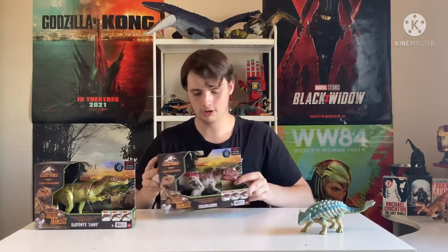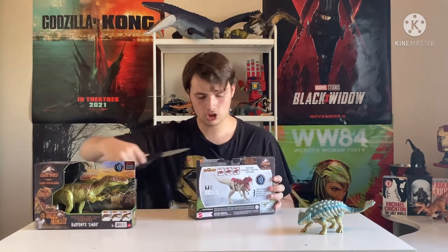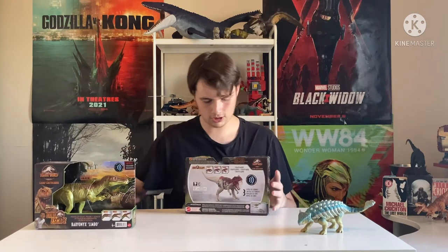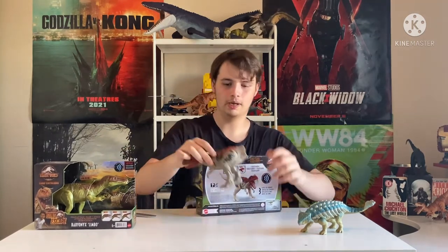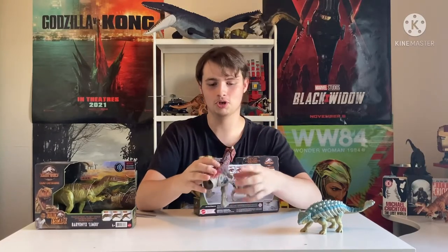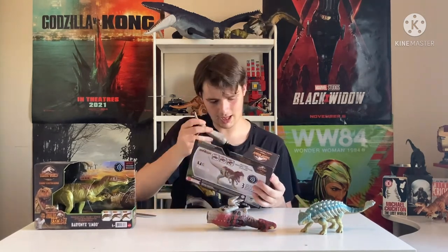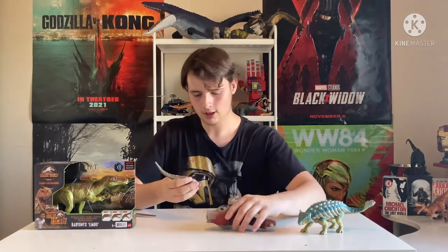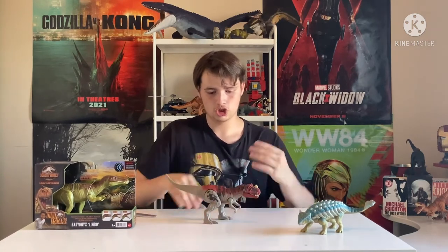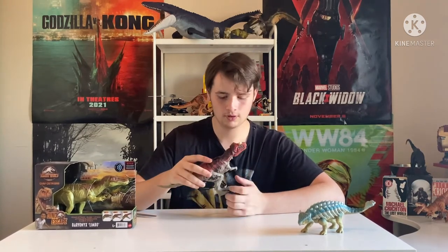We're going to move on and actually pose Bumpy as ready to fight. Let's go with the Ceratosaurus next — you've already seen the box so we don't need to do that, let's just cut him open. Now don't panic guys — he doesn't have a tail attached, he has a bottomless hole. Got him, so we don't need that box anymore. Let's stick the tail in — and there's the Ceratosaurus.